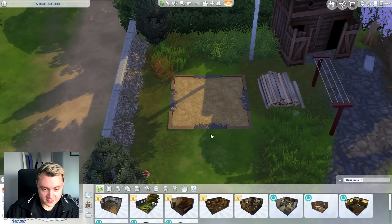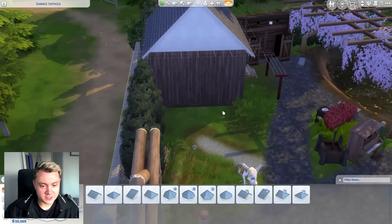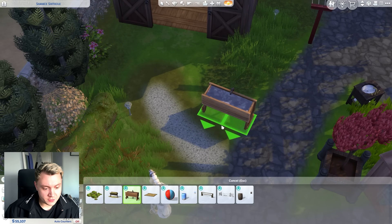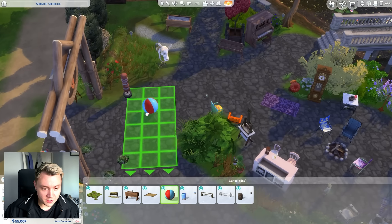Do we need to build a stable and everything? It's all a little bit dramatic. Anyway, it looks like the build mode lag glitch is back. I'm praying this is functional. We move this back, it should be. We'll give you some water and we'll give you the hay feed somewhere around here. We'll give you a ball so that you can stim.